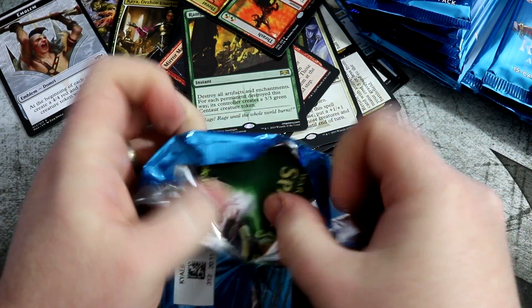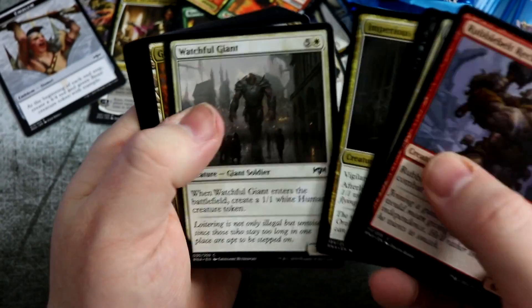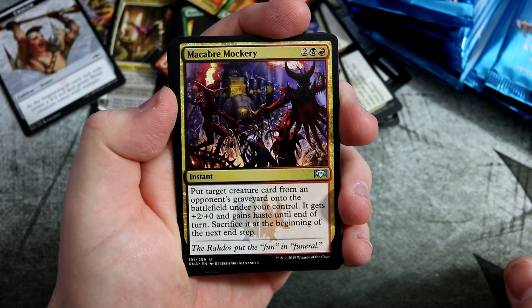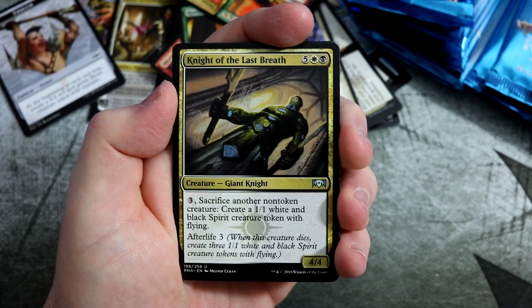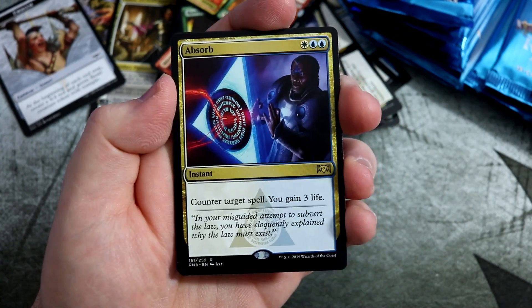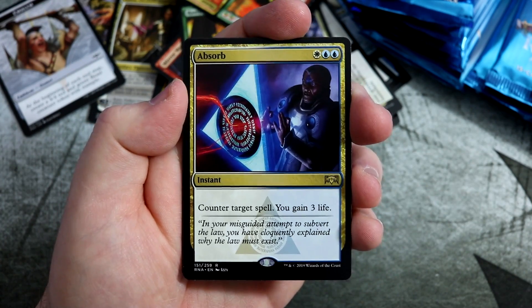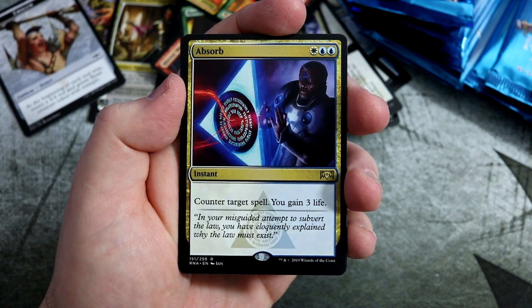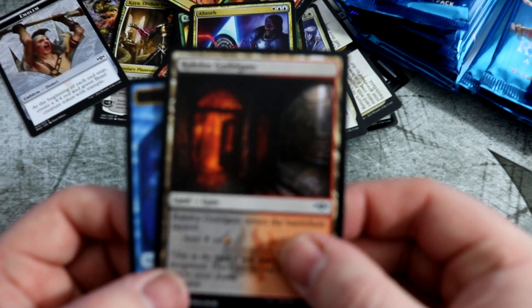On to the next pack. Let's work our way through these commons and get to the uncommons. We have a Mercurial Mockery. Gates Ablaze. Knight of Last Breath. And the rare — at last I get my first great counterspell: Absorb. Counter target spell, gain three life. Cracking card, really helps you against aggro decks because that three life is absolutely epic. This to me is a great card — reprint, love it. And Aracatos Guildgate is there as well.